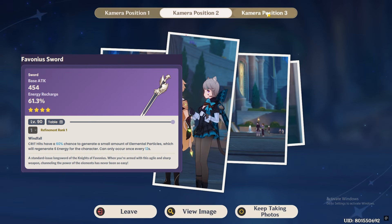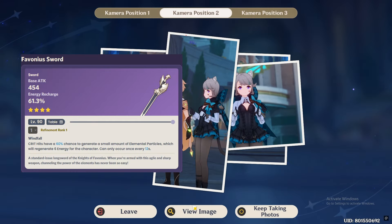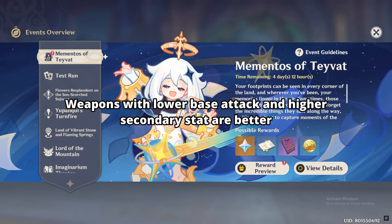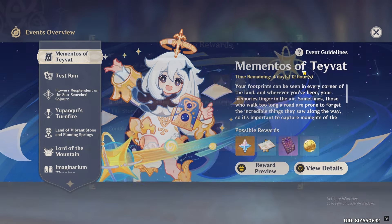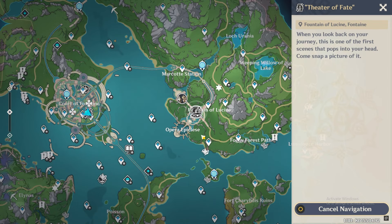The Favonius weapon is still good for a hybrid build, as you can get the energy recharge and build offensive stats on artifacts. But if you want to maximize her damage, you can use any sword with defense or crit, like Uraku Misugiri, Heron Gepaku Futsu, Mist Splitter, Absolution, Light of Foliar Incision, Splendor of Tranquil Waters, Flute of Espitzal, or Cinnabar Spindle.